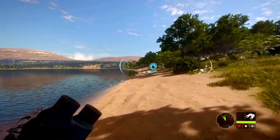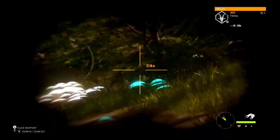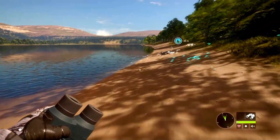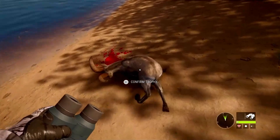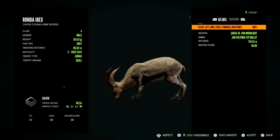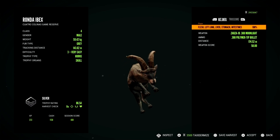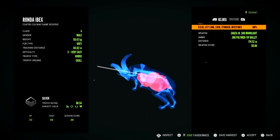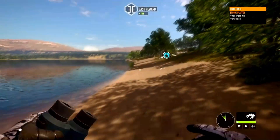Alright, so we've got this one. What do we got here? It's still silver — where'd we get him? Bit of everything: lung, liver, stomach, and intestines. Shots — gay.